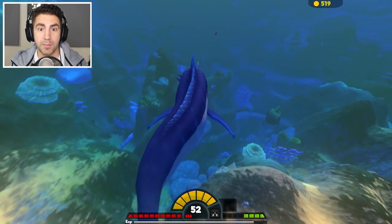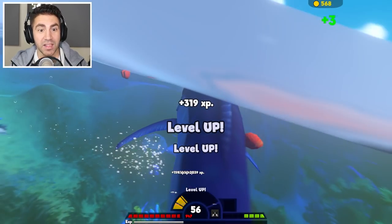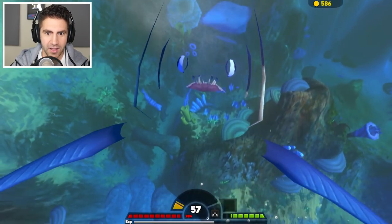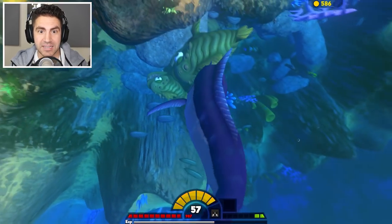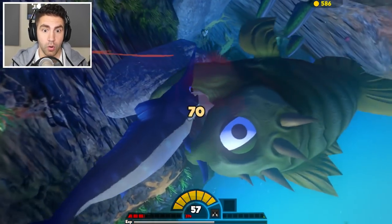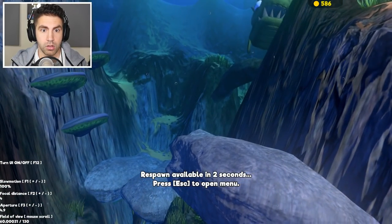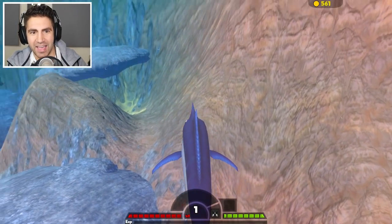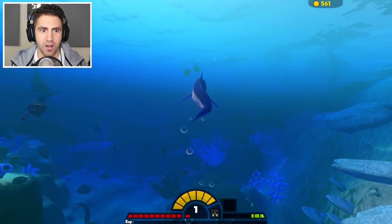Look at those Bevos — two big Bevos. I bet we can take him out. We're level 56, 57. 269 damage, 190. Oh no. Couldn't really take out that Bevos after all.